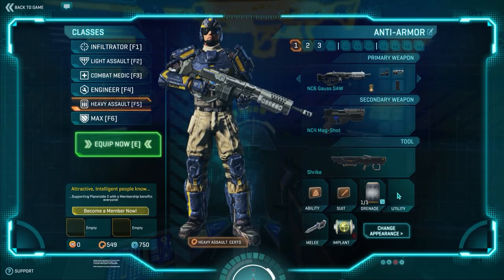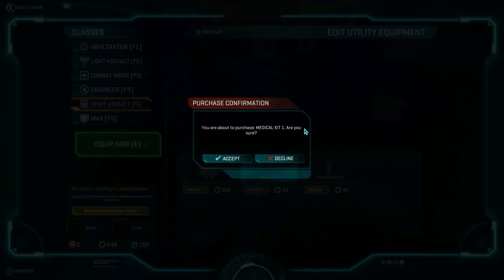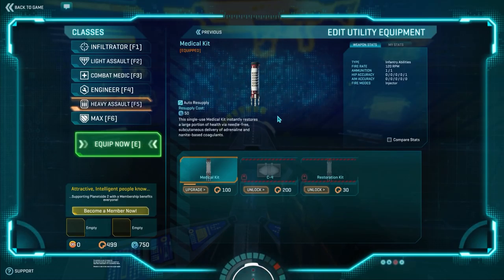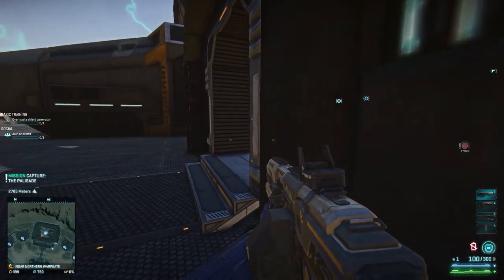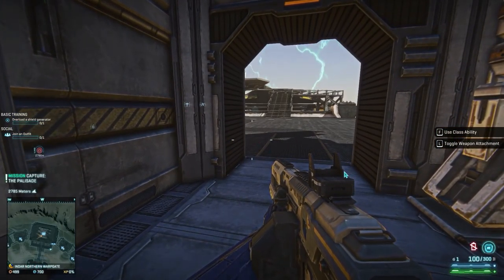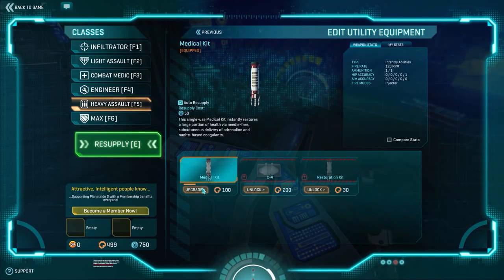Our Heavy has been significantly upgraded, but we're not done. In the Utility slot, there is a Medical Kit I can purchase — it grants access to a consumable medical kit that can be used to instantly restore the user's health. I'll hit Unlock. So this gives me one Medical Kit on my Heavy Assault class. Now at any time if I'm hurt in combat and behind cover, I can hit four to restore my hit points. I only get one before I have to reload at an equipment terminal, but if I continue to upgrade the Medical Kit, it gives me more uses before reloading. This is a really good upgrade for our Heavy Assault class.